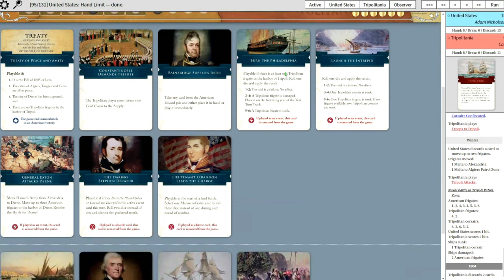Keptrini... Constantinople. He's got Burn the Philadelphia Bainbridge - so he has the one where he can pay back the enemy. And General Eaton Attacks Dern is actually good because he can play Hammett's Army to get it on the board and then attack Dern shortly after. Pretty good overall.